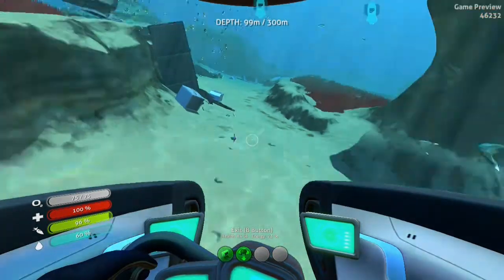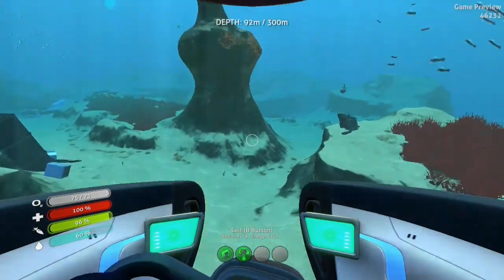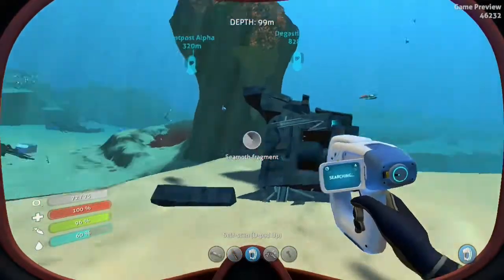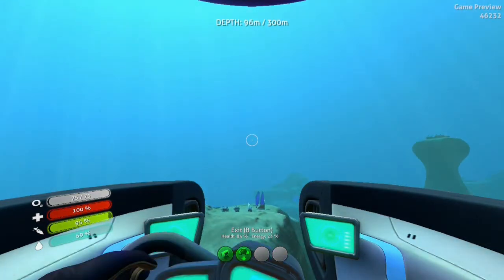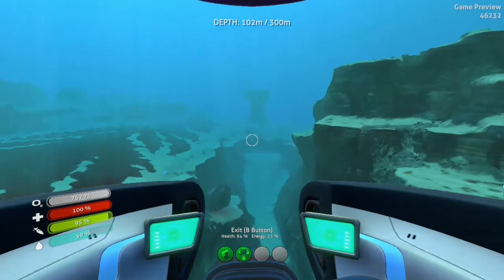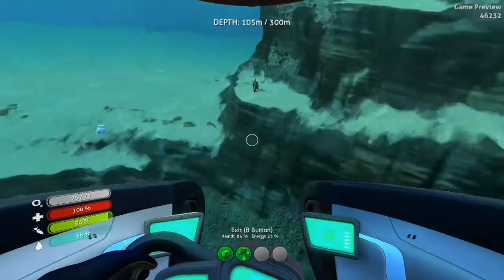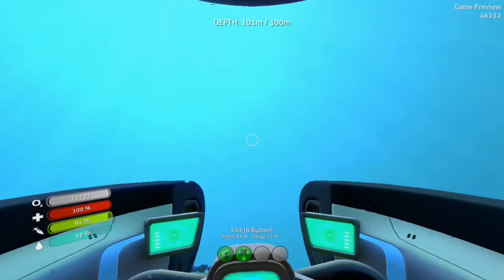I'm getting attacked by things — a Sandshark, I believe. I need silver really bad. Another thing I want to make is a Stealth Suit. My Sea Moth is almost out of energy. I'm going to make that power supply charging station — that'll be the first thing. Then I'll probably make a Stealth Suit after that.